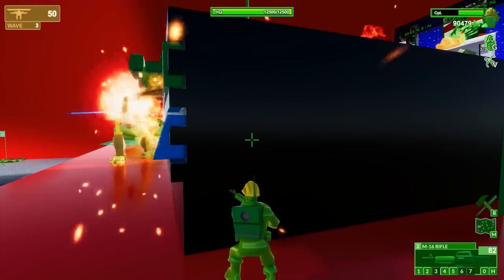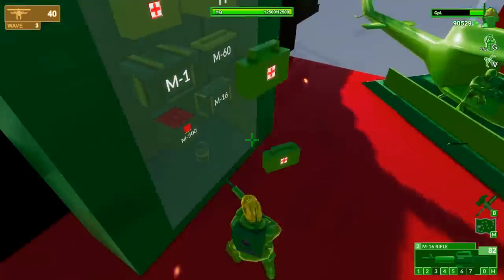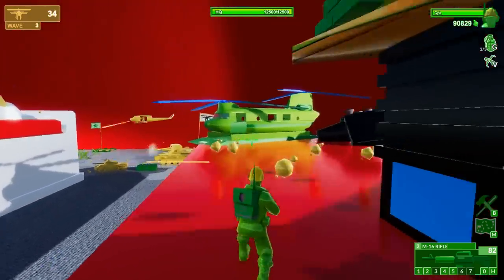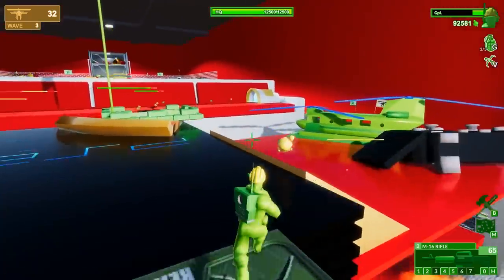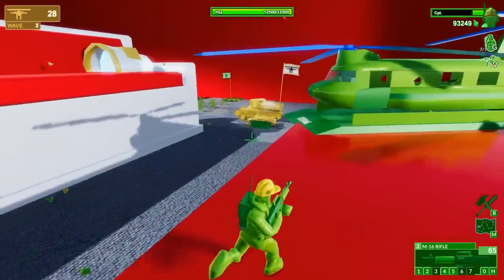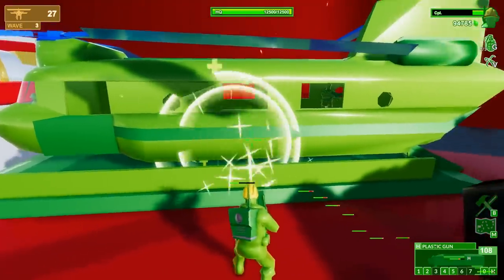The AI is not super strong, so the robots aren't very smart. I'll grab some health and — oh, I have a Chinook! That's what I was looking for. I've got eight assault rifle army men. Army Men Air Attack — I never played that one. I played the originals on PC: Army Men, Army Men 2. I never played Green Rogue. How do I power this Chinook up?